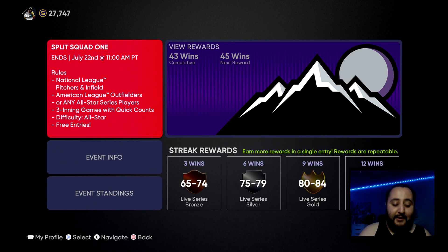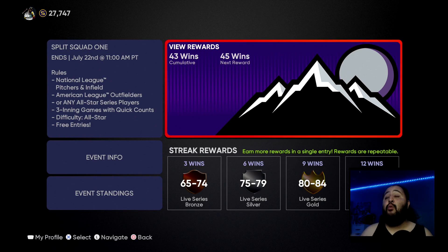Let's get right into today's video — the best players to use for the Split Squad One event. This event ends in about five days. As of July 22nd at 11 a.m. Pacific time, the rules are: National League pitchers and infield, American League outfielders, or any All-Star Series players. Any games with quick count, so these games go by super fast. Difficulty is on All-Star, very easy, and there are free entries — you can keep entering over and over without spending stubs.